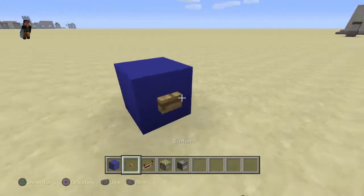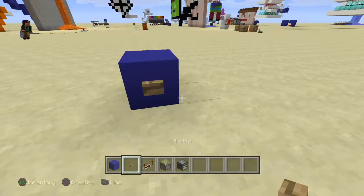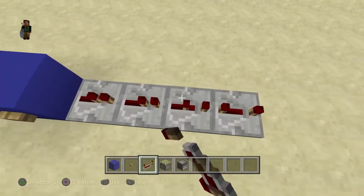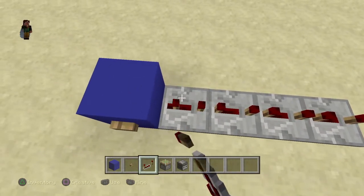We're going to start by placing down our block of choice for the button. Place a button on either side. Then we're going to place four repeaters and set them all to four tick delay.